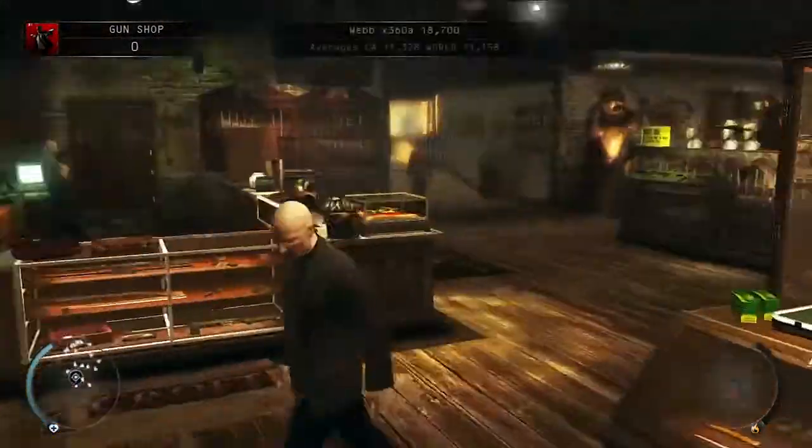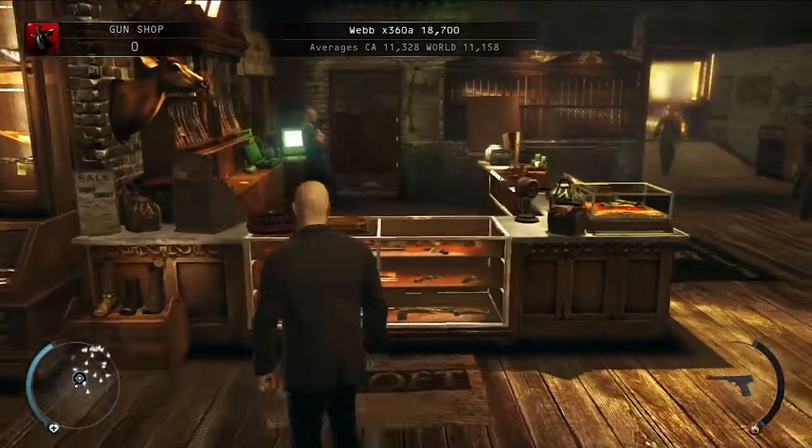Hey, Maka here. We're continuing the Hitman Absolution Hard Walkthrough. This is Mission 8, Birdie's Gift.